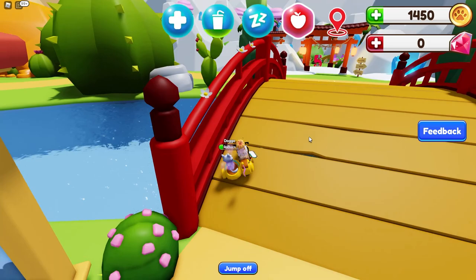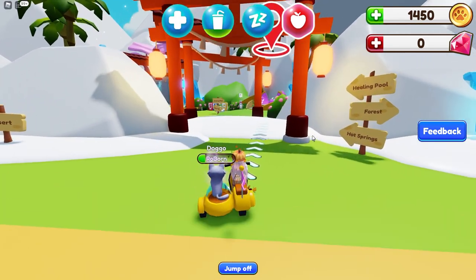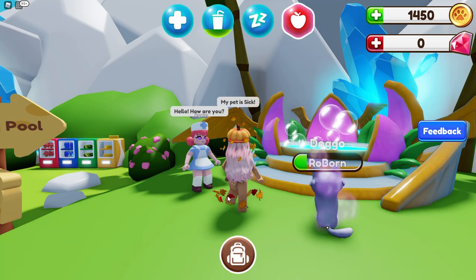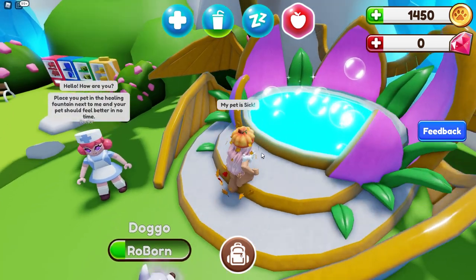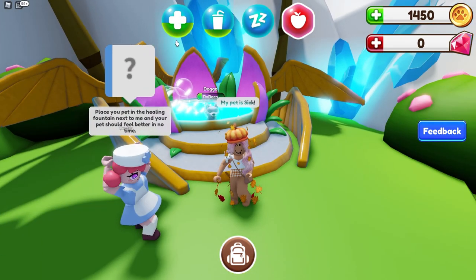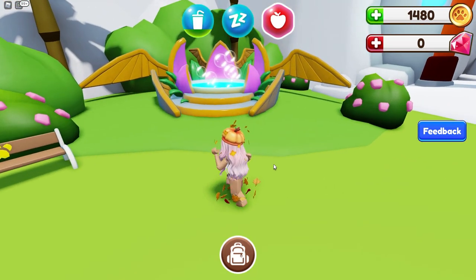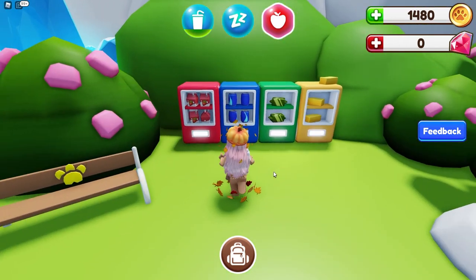I am having so much trouble driving my car — I'm not doing it right. So is this where we need to go to heal our sick pet? This is the doctor. Hello — my pet is sick. Place your pet in the healing fountain next to me, your pet should feel better in no time. So that's how the mood bubbles fill up — they fill up the bubble. I thought I already fed my pet. This is a healing pool — is this one just like a jacuzzi or another healing pool?